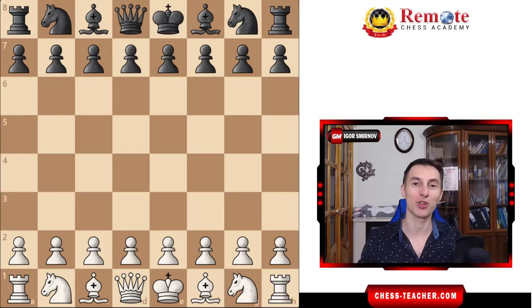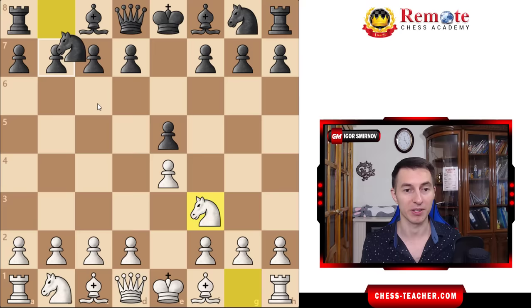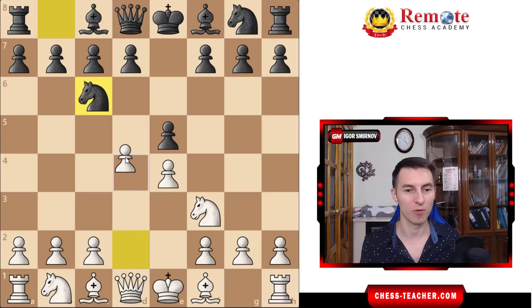Today I'm excited to share with you my new favorite opening for white, which arises from the first standard opening moves. After we go into the most classical position, instead of playing the Italian game or the Ruy Lopez, we're going to go for the so-called the Göring Gambit.